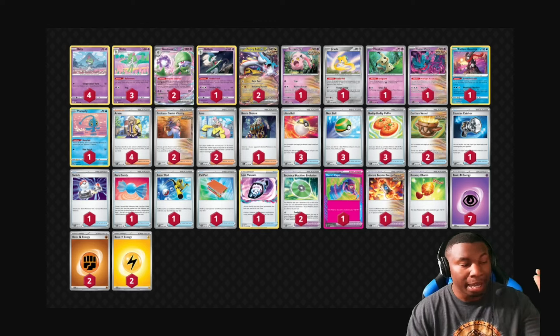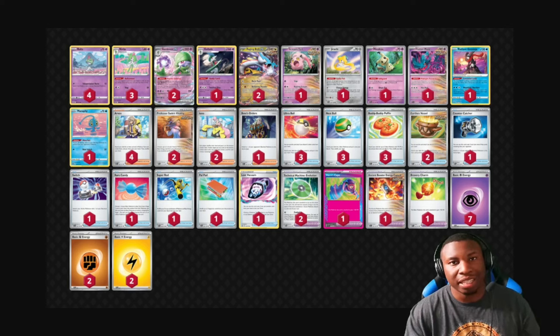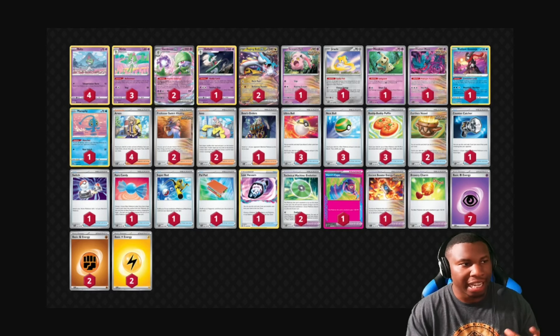We play one copy of Gallade. Gallade comes in clutch — being able to search for your Sadas, your Bosses, your Arvens, or your Ionos. It is a clutch card to add, and it deals 160 damage, which comes in handy when dealing with the Ancient Box deck and dealing with some of the other lower attackers like Lost Box. So being able to deal that damage is very useful.